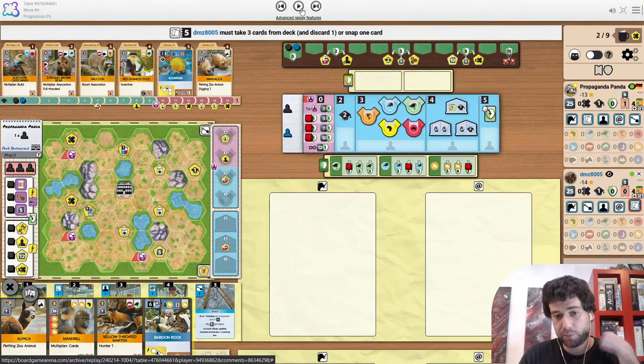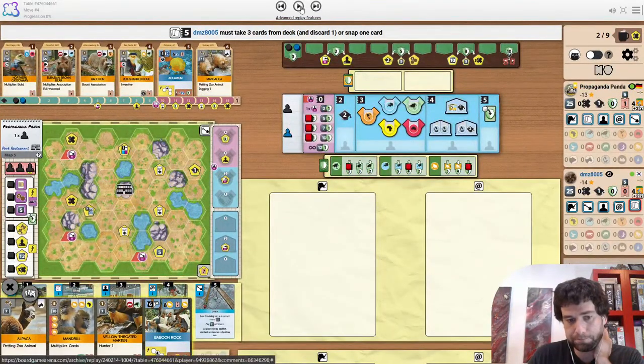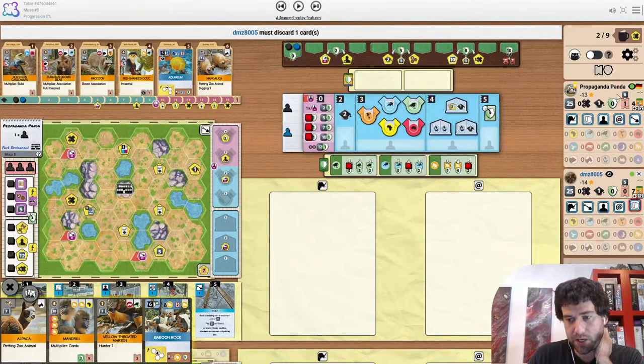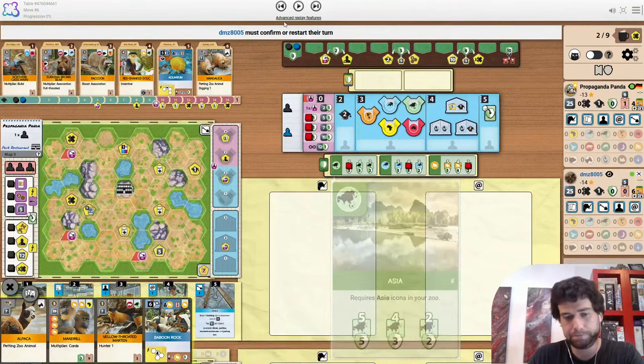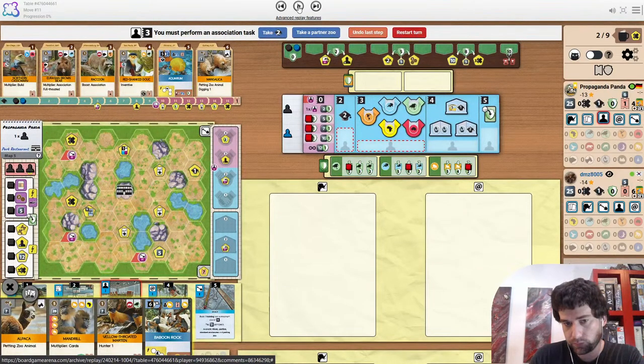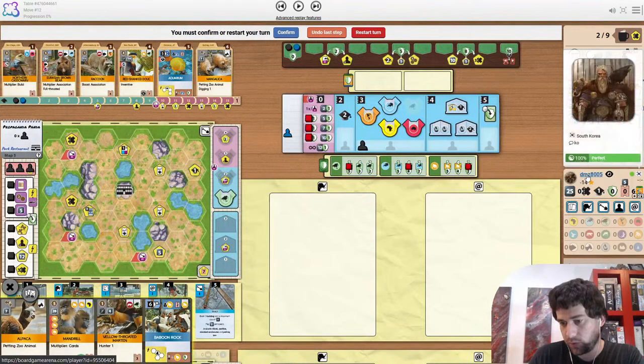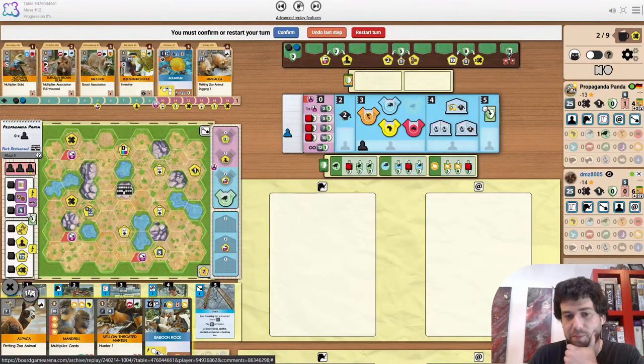Opponent is first player — they do just draw from the deck. So I think nice start for Mr. Panda here, being able to grab Asia partner zoo. When Asia 5 is blocked off like this, getting Asia 2 is like a pretty big deal. Because Asia 4 is just not really worth going for. The opponent definitely beat me and then made fun of me for not reaching 100 points, so they are red-thumbed from me.